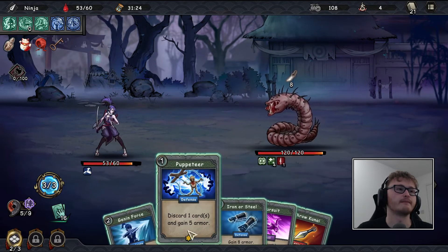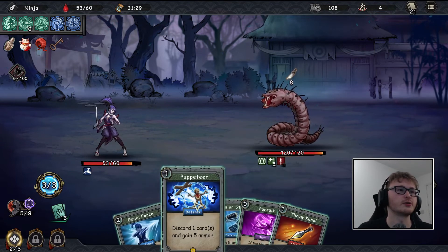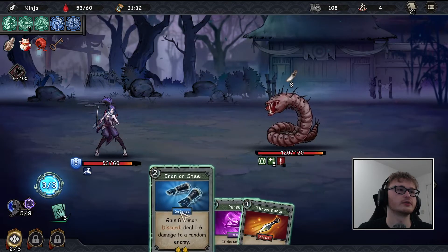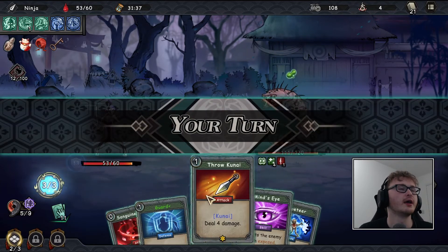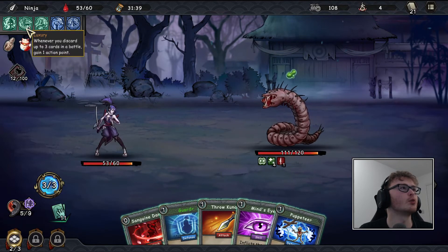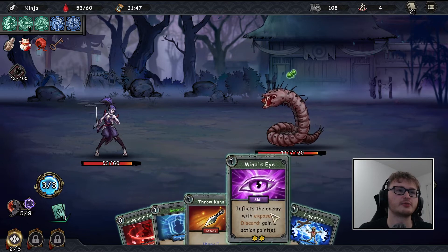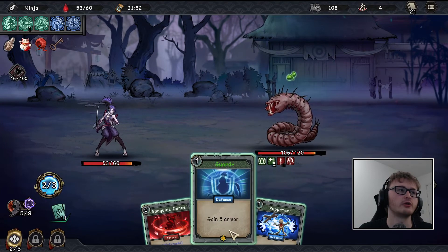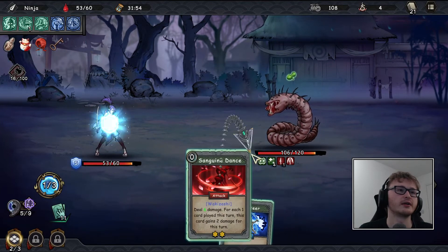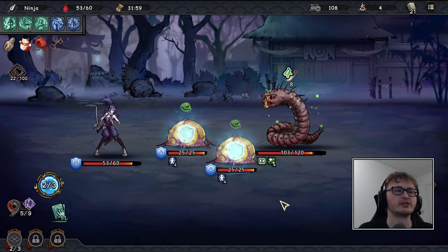What we really want to do here is avoid taking any damage. Puppeteer the Genin Force and Iron or Steel, then throw knife — that was almost certainly the best move. I'm just wondering why this says one when you discard up to three cards in battle — it's just tracking that. This time it's going to be Mind's Eye, throw kunai, use one other card, then Sanguine Dance. Going quite down relatively quickly.